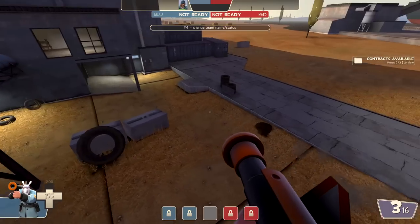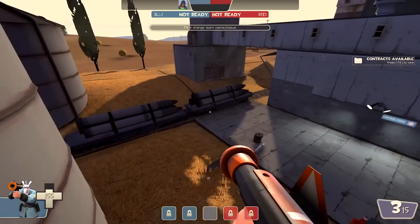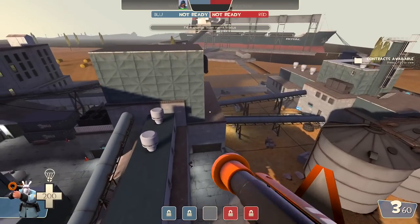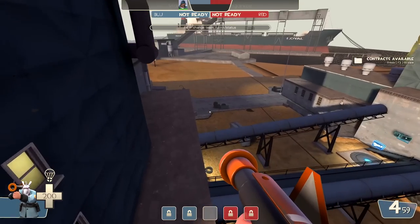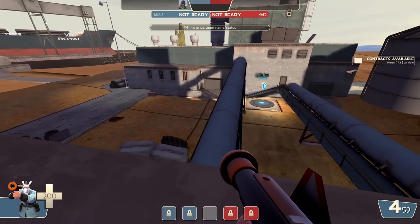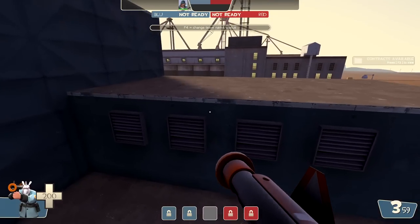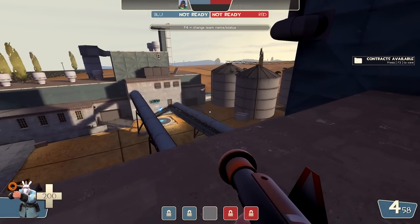It's on both sides too. The entire dynamic of this map completely changes, and I think rounds would end up going a whole lot faster because — unlike Well or Two Fort which become more campy — this becomes a whole lot harder to defend. I think it would actually make this a really cool lightning round map, so to speak.